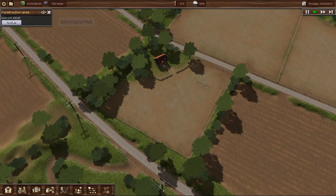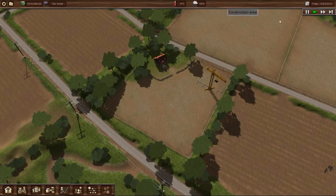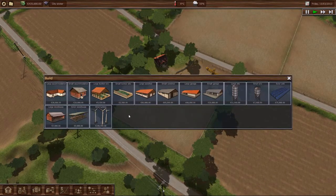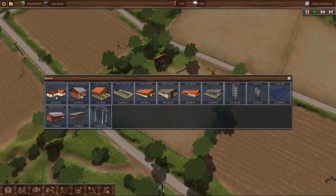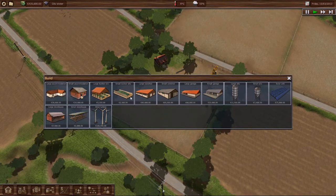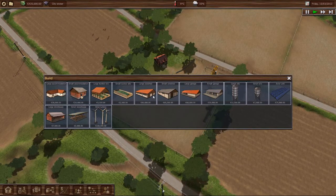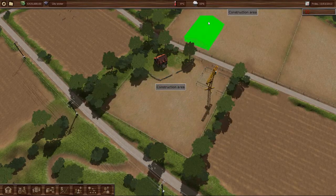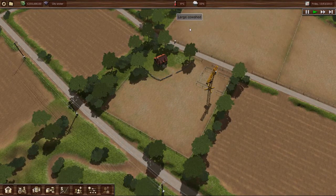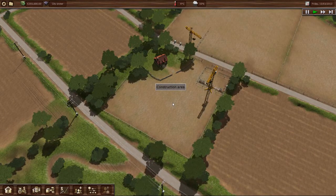The other thing I want to do right away is purchase a construction site next door, and we can get on with our next building. The first thing I'm putting up is the accommodation — of course, that's for your workers. We will want something for them to do once their accommodations are built, so we will go with a cow shed. There's a $15,000 difference between a big one and a small one, so we'll go with the big one and put it in our other construction area. We'll let these build.